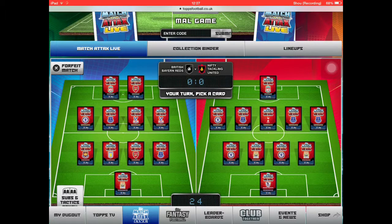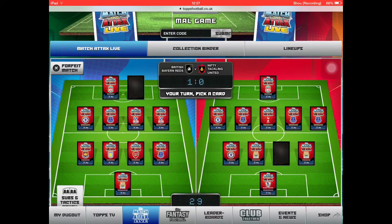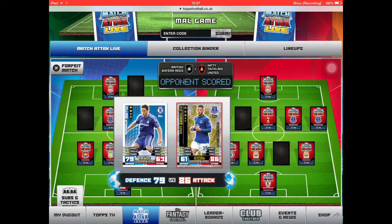So we are playing Nifty Tackling United and we're going to start with Alexis Sanchez Gold Limited Edition. We got first pick, so it looks like we might just use another Gold Limited Edition. Taking it easy on this one — base card, Nemogell Matic. I was going to use Barclay, so that was kind of a disappointment.